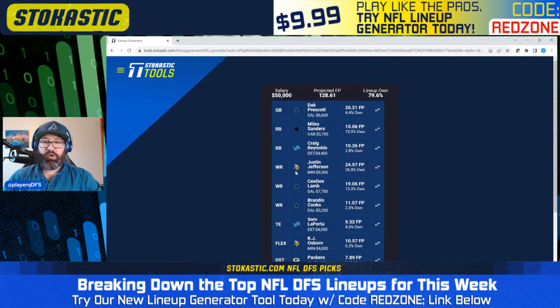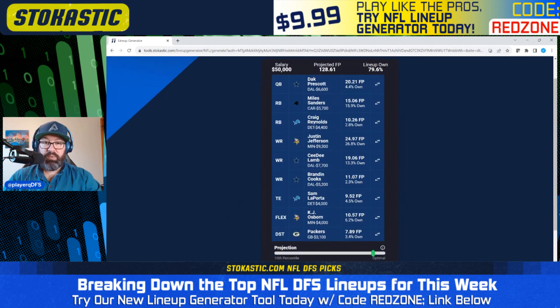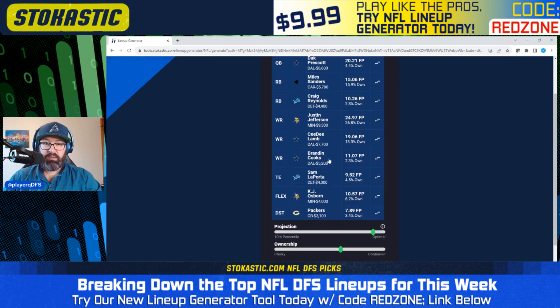Second balanced lineup: Dak Prescott with CeeDee Lamb and Brandon Cooks. No Cardinals bring-backs. We've got Miles Sanders and Craig Reynolds — potentially taking on that David Montgomery role at low ownership. We get Zay Jones and Sam LaPorta representing the Lions. We do have two Vikings in this one, and again the Packers defense.